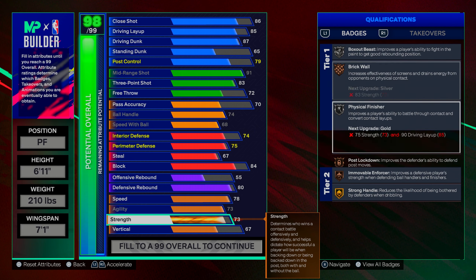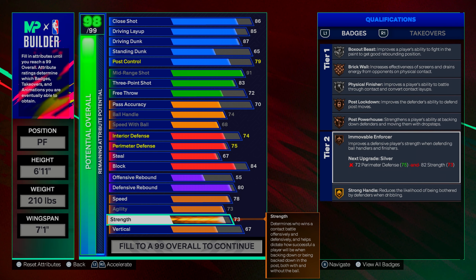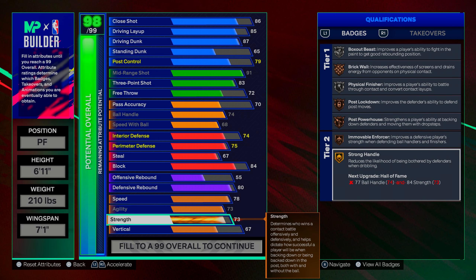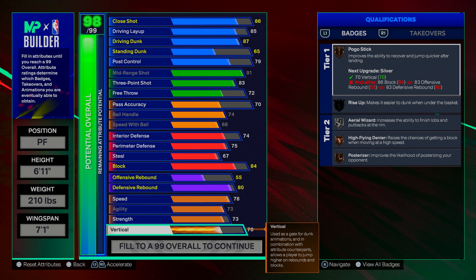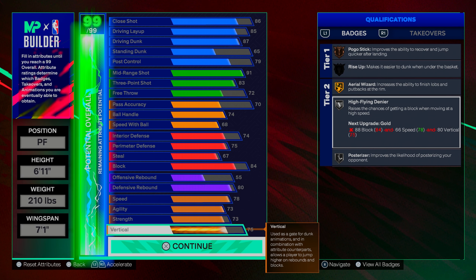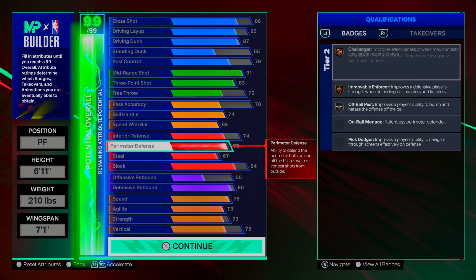I go up to 73 on strength to get strong handle on gold — you need strong handle on gold because when you play people with strength on their build, you'll get pushed around and start stumbling without it. We get that on gold here. On vertical, I max it out at 75 so we can get high-flying denier on silver and posterizer on silver as well.